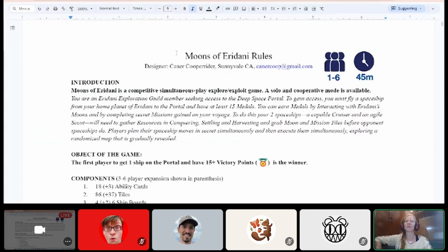The rulebook has the designer name, Caner Cooperrider from Sunnyville, California, and contact info up front — great for pitching. Game stats show one to six players at 45 minutes regardless of player count, thanks to simultaneous play. The introduction reads: Moons of Eridani is a competitive simultaneous-play explore-exploit game. You are an Eridani exploration guild member seeking access to the deep space portal, which requires flying from your home planet to the portal with at least 15 medals.